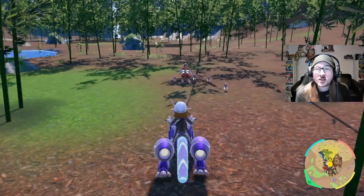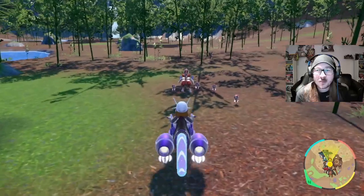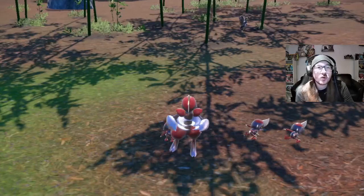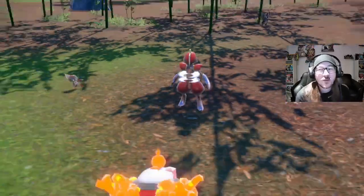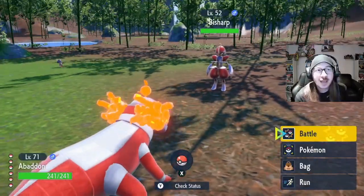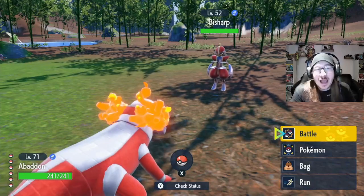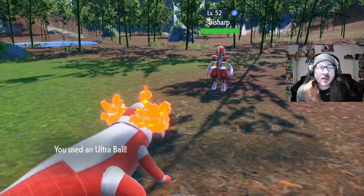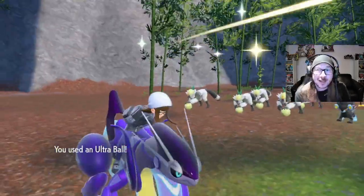What you need to do is come up to this Bisharp and catch him. He should have a specific item called a Leader's Crest — that's very important, because without that you won't be able to get the evolution. It has to be holding the Leader's Crest, so I'm just going to chuck some balls at it and hope for the best. If not, I'll skip ahead to when we catch it.